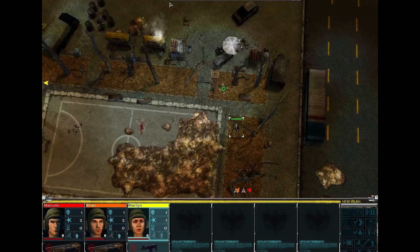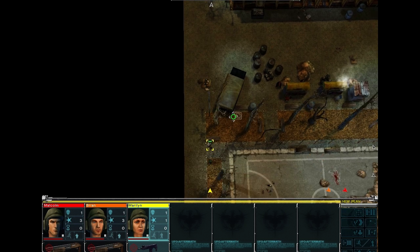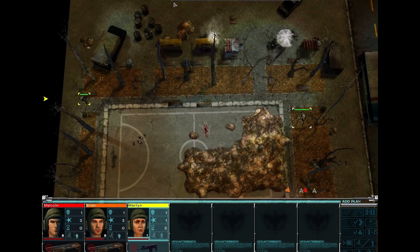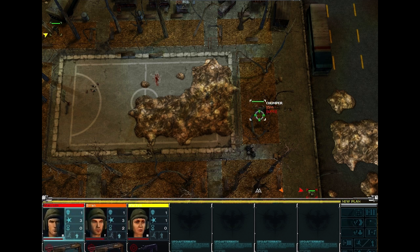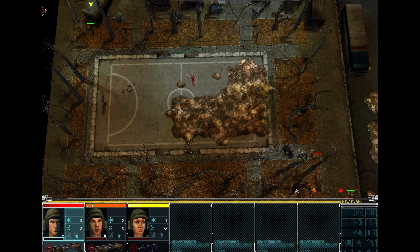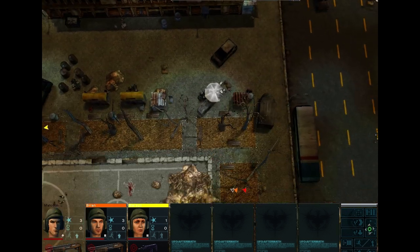We're just generally going to wait for that chomper to come closer. She can see that one all the way over there — this is the one we've got to worry about for the moment. And as soon as we've got it in line of sight, we're just going to keep shooting. The aim is to bring it down. And we've got it down.